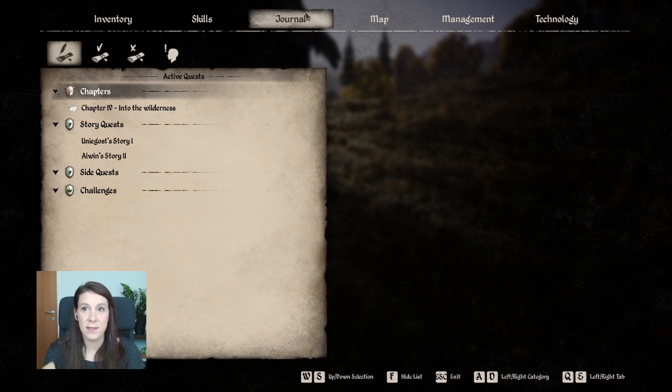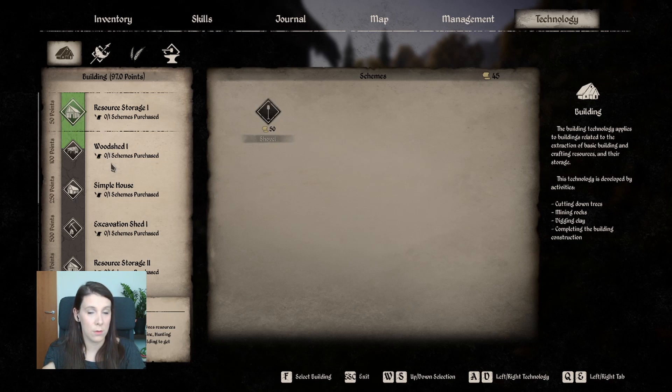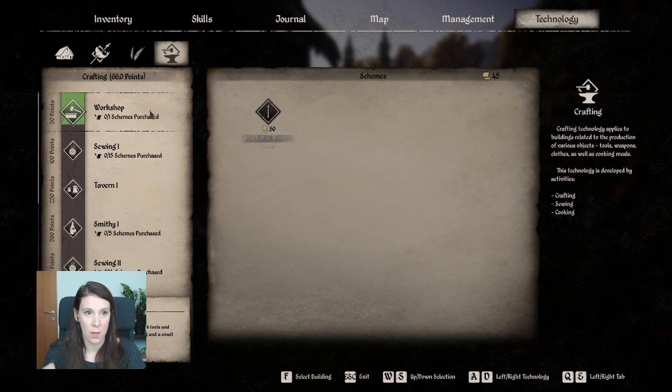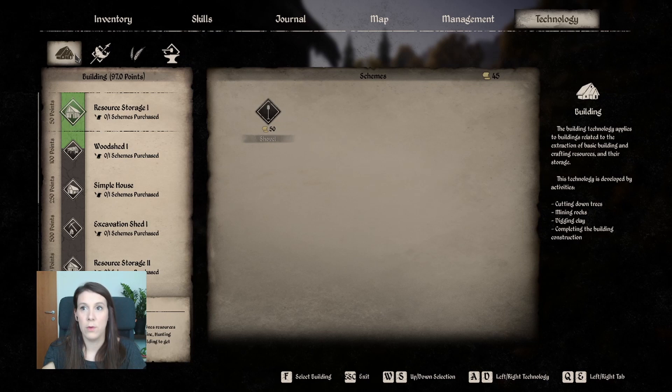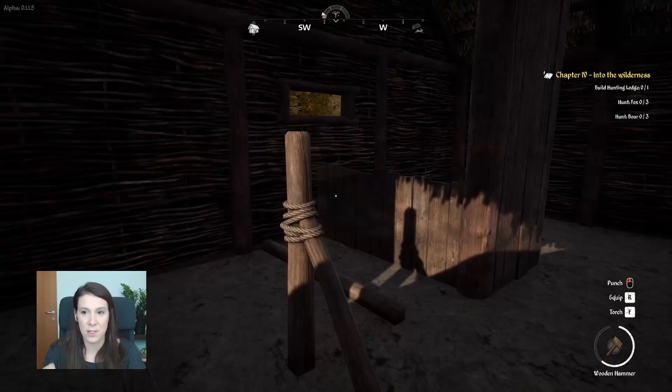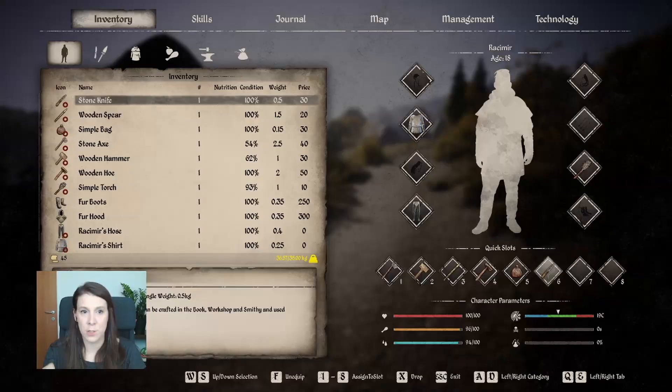We already have a lot of technology points — 50, 100. The resource storage is the village's main storage for resources. It receives resources collected in the woodshed, excursion mine, hunting lodge, barn, and fold. Inhabitants need this building to get wood. Hunting gives 20 points — we have the workshop too. Hunting is not my main objective because it's really hard for me.